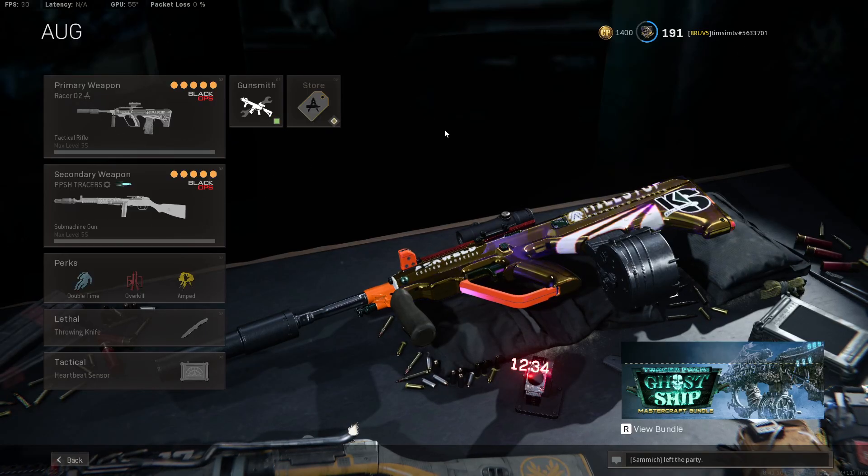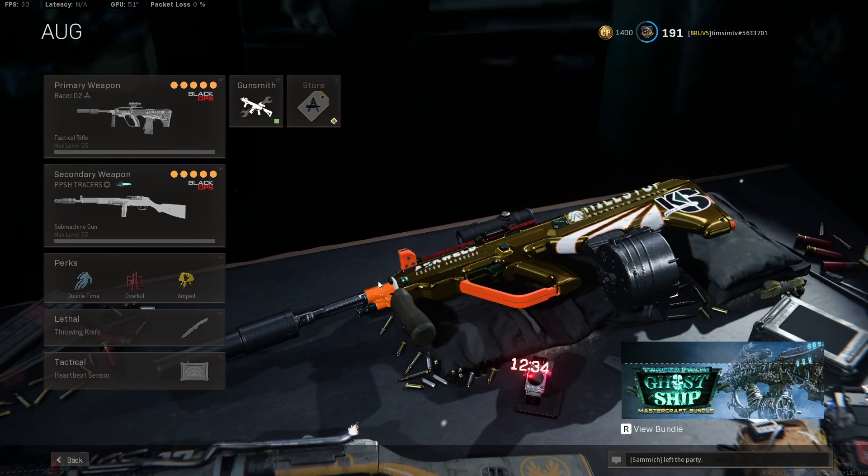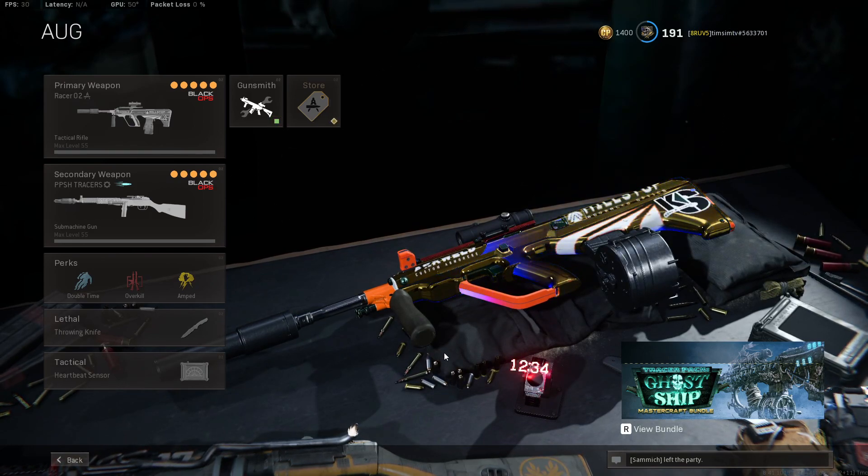Hey guys, welcome back to another video. Today's video is the Cold War ORG. The Cold War ORG was by far the most dominant weapon in Warzone Season 2, and it was rightly nerfed into the ground because of how busted this thing was — with how quick it could down people at long range. They also changed the 3x scope which made this thing even more powerful. The ORG though has been buffed with the latest Season 5 Reloaded patch.